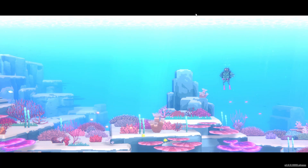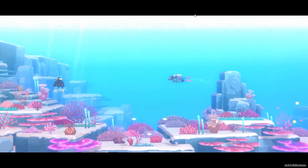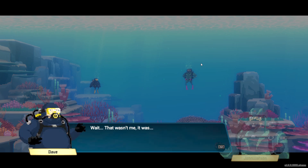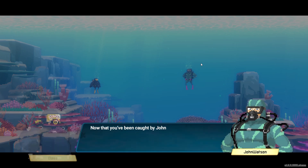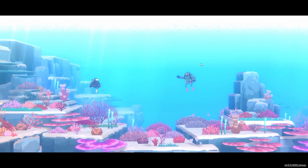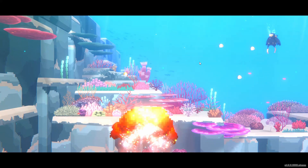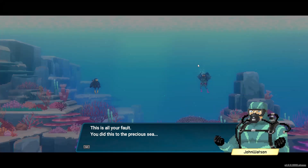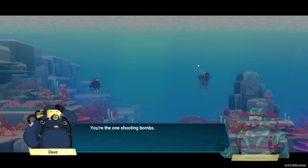It's taken over for me, so that means we are having a fight. It's our buddy John Watson. He's blaming us for vomiting and says he's going to turn us into fish food by launching a grenade past us and blowing up the actual coral reef. Of course, that's our fault for firing the grenade.